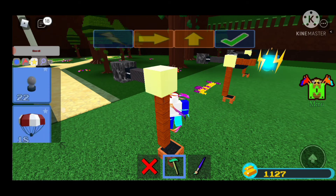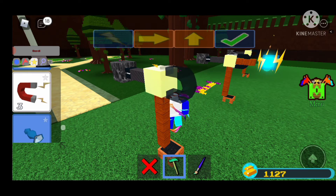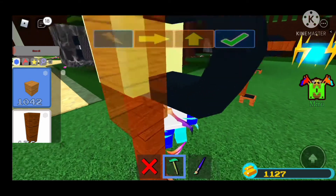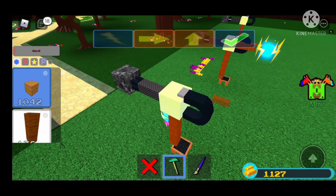You grab a block — the titanium block — and then you need the magnet. Where's the magnet? Right there. Then put it there. Now if you want to put these two items...